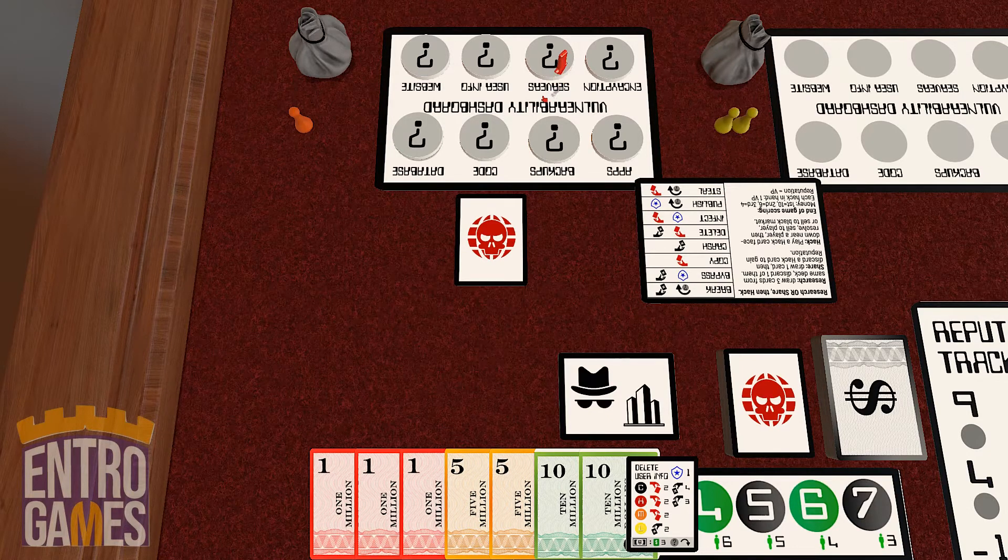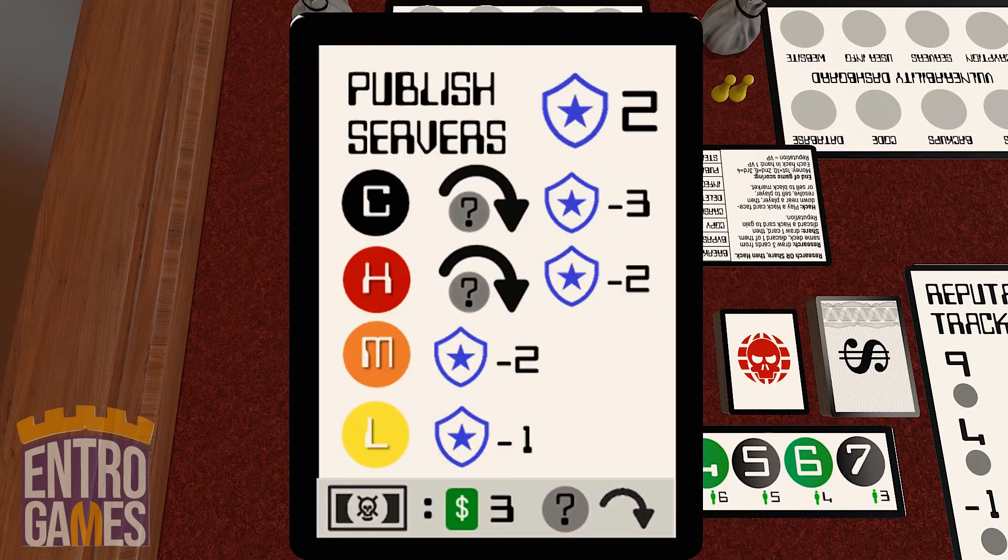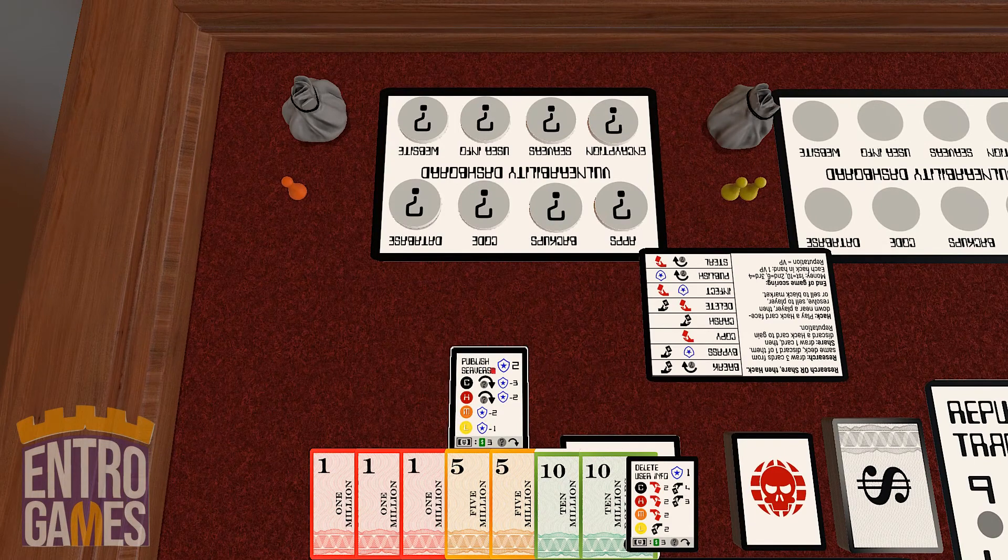The two of you begin some negotiations or bluffing back and forth, but one of three things will eventually happen. Either you'll sell them the card — you'll negotiate a price which can be money or hack cards from your hand, and they then acquire that hack card into their hand as option one. Option two, you can choose to sell to the black market if you feel they're not making a good enough offer. That's shown at the bottom of the card. You basically discard the hack card face up, then draw three money cards from the top of the deck, and you force them to reveal that vulnerability.